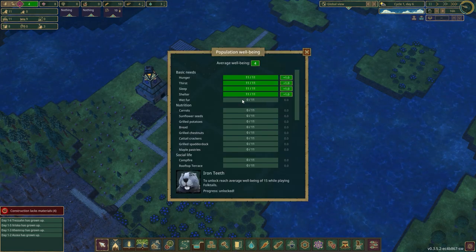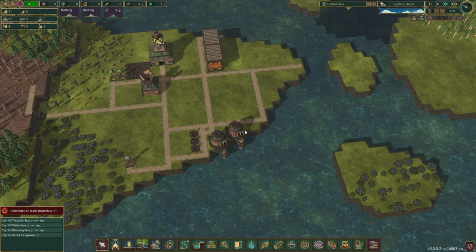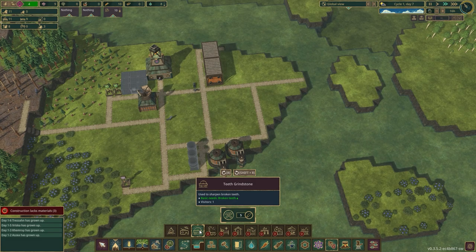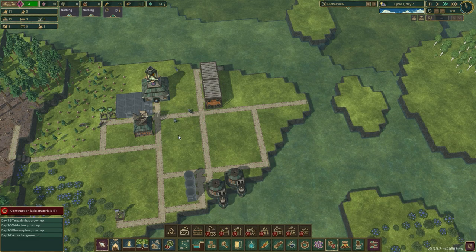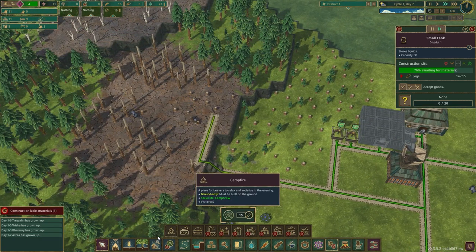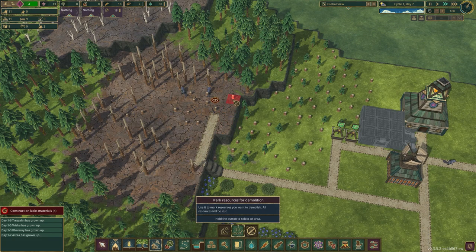We get wet fur at happiness level four — they want to be wet and they do like to swim. We need to give them teeth grindstones. Let's put two of those in these little empty spots so they can fix their busted teeth — that'll help tremendously. The water tanks are going up. I need to clear out these stumps — they're in my way.